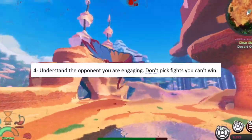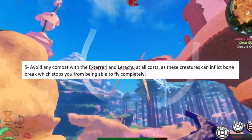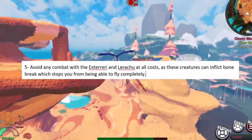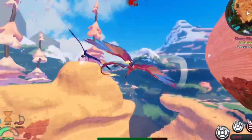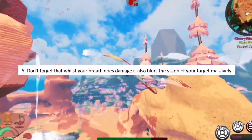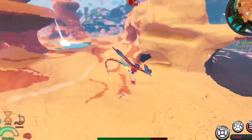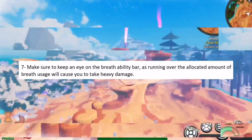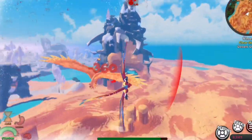Tip 4: Understand the opponent you are engaging — don't pick fights you can't win. Tip 5: Avoid any combat with the Exturai and Lorechu at all costs, as these creatures can inflict bone break which stops you from being able to fly completely. Tip 6: Don't forget that whilst your breath does damage, it also blurs the vision of your target massively — this gives you a huge advantage. Tip 7: Make sure to keep an eye on the breath ability bar, as running over the allocated amount of breath usage will cause you to take heavy damage.